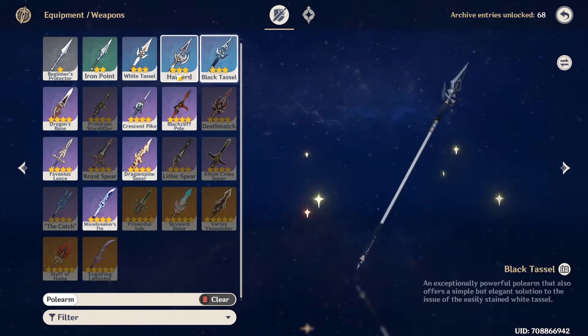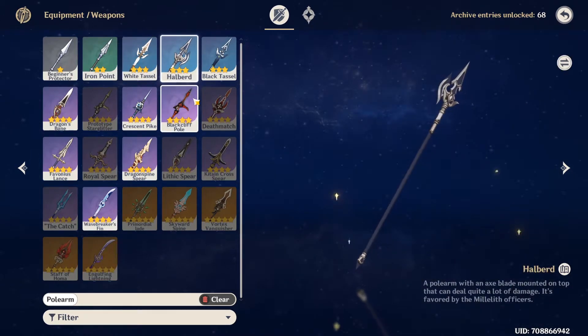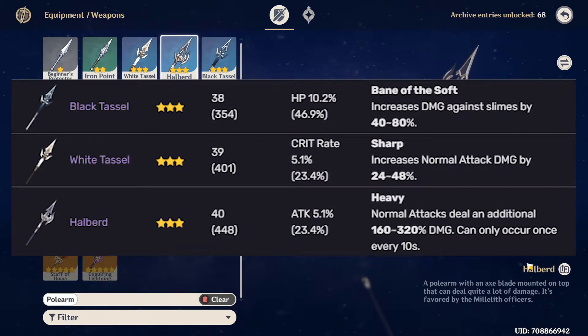Out of the 3-star options — Black Tassel, Halberd, and White Tassel — it seems like the Halberd will be the best option for Shenhe, as it has the highest base attack out of the 3-stars, and it also has attack percent as its substat.